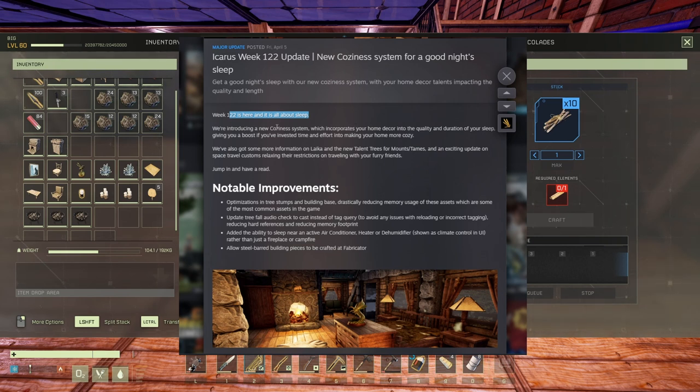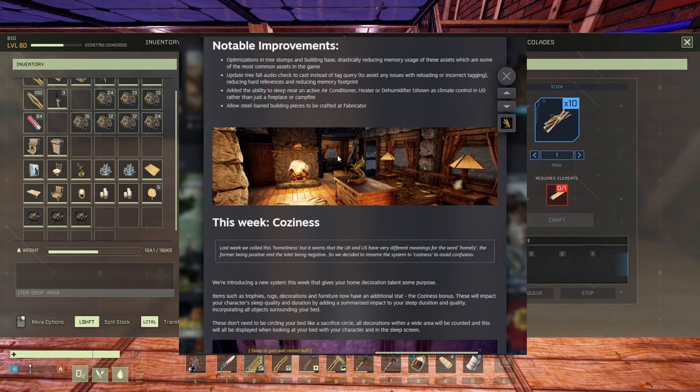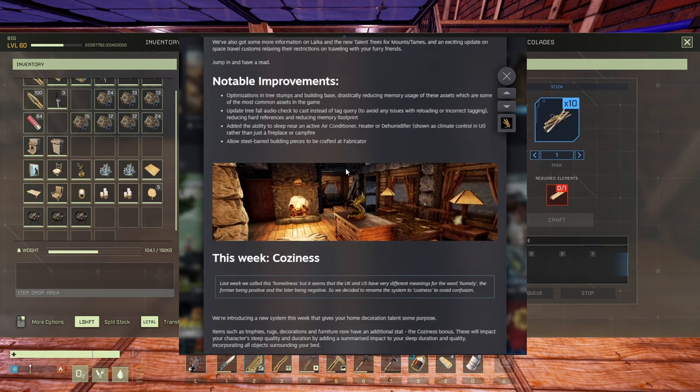Basically it's going to work the same as in Valheim or Enshrouded — you're going to have items that you can put in your house or around the bed and they will give you a small buff on the duration and quality of your sleep, which is very good.